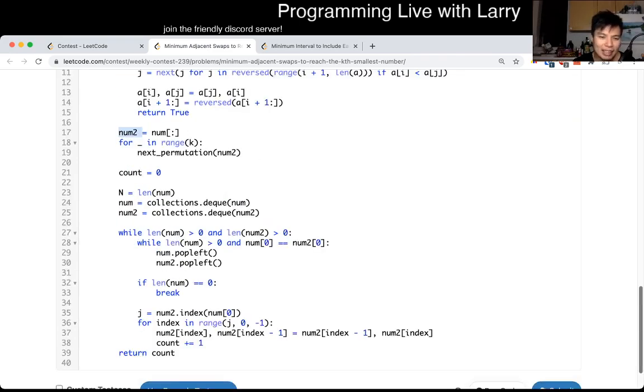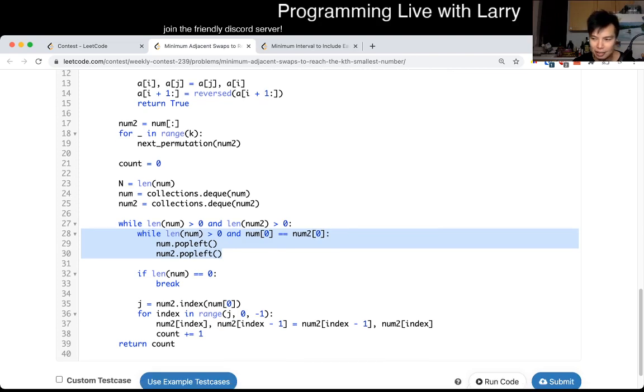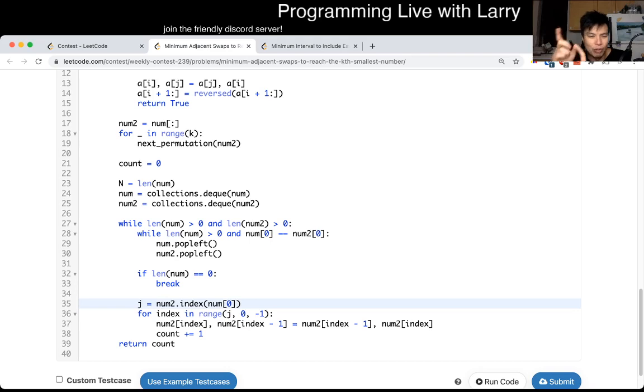I pop off the beginning of the array every time, and then on the second array I try to swap it. I think I technically confused nums and nums2 because I think it should be the other way around, but it's symmetric so it didn't matter. Technically the code is a little bit off, but basically I take the second array and do it effectively as an insertion sort: find the next element that mismatches the current element, then move it forward. I just bubble sorted it to the beginning.